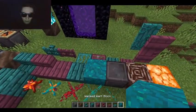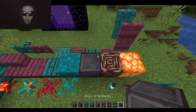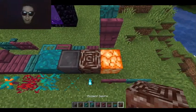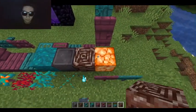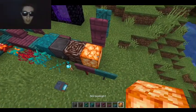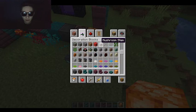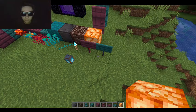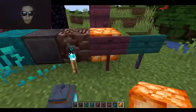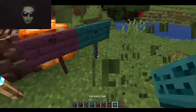Right here we got the Warped Wart Block, which is like the nether wart block. We got Block of Netherite, which I'll get to later. Ancient Debris — from something I'm not sure what. And a Shroom Light, which is basically like a new form of glowstone. Along with the new wood, we also get a Crimson Sign and a Warped Sign.